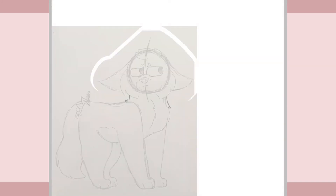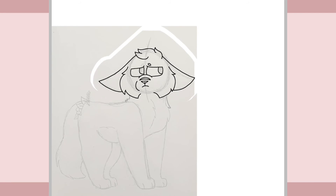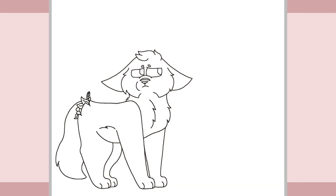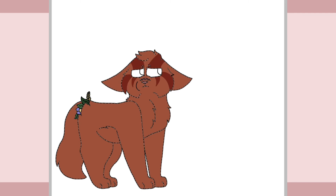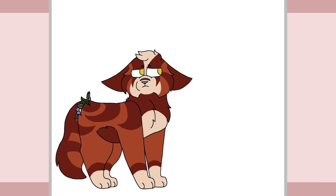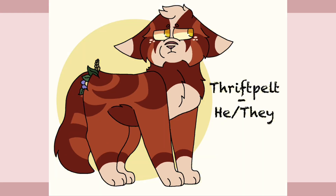Next up is the medicine cat, Thriftpelt. He was described as a red-spotted tabby tom with short fur and yellow eyes, but I ended up not making him resemble a spotted tabby at all. Thriftpelt is a very reserved and quiet cat, preferring to heal cats quickly and efficiently rather than have long conversations. The only cat he really enjoys talking to is Redstone, LowlandClan's medicine cat. The two of them can usually be found chatting away at gatherings, sharing the latest news about their clans. Thriftpelt has not taken on an apprentice yet, but he hopes that when Ravenleg's litter comes, one of them will be fit to join him in the medicine den.